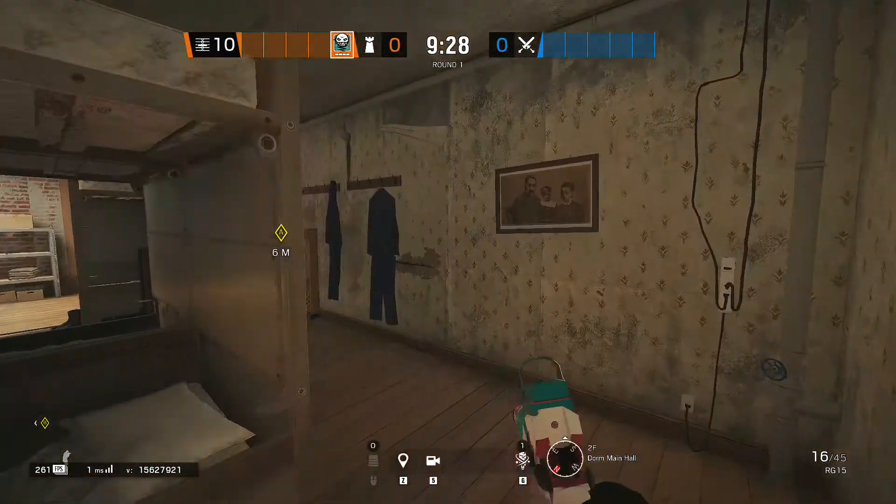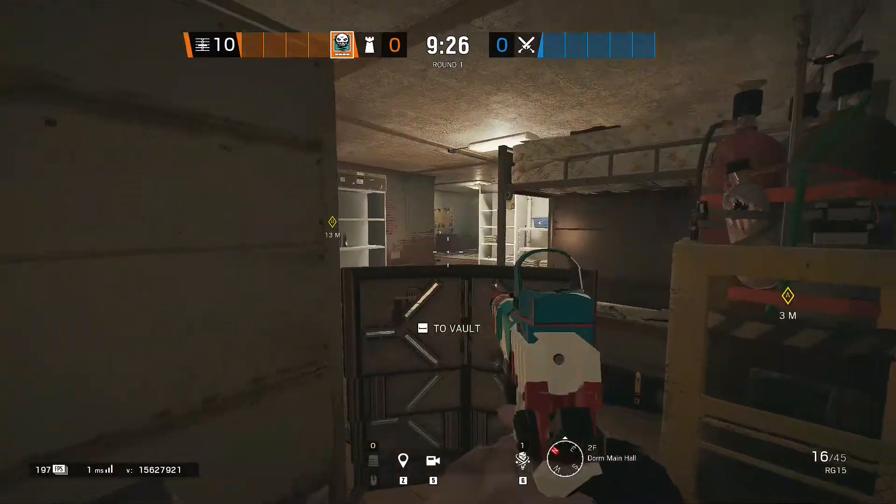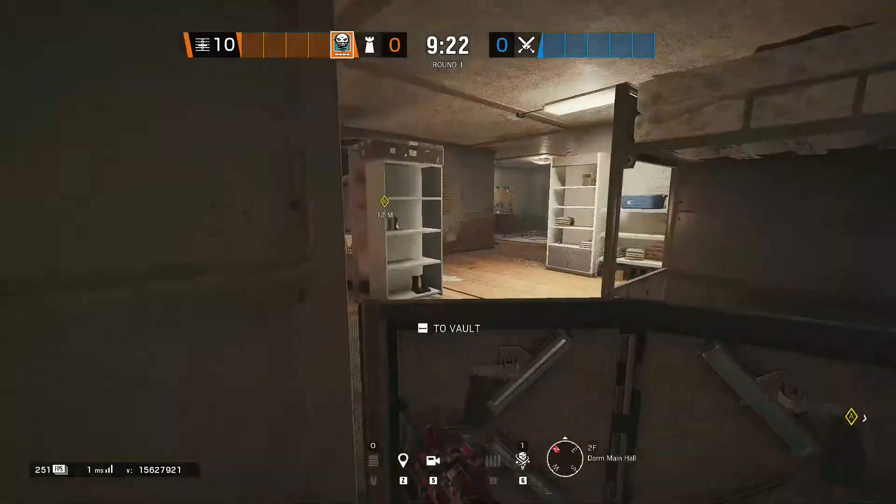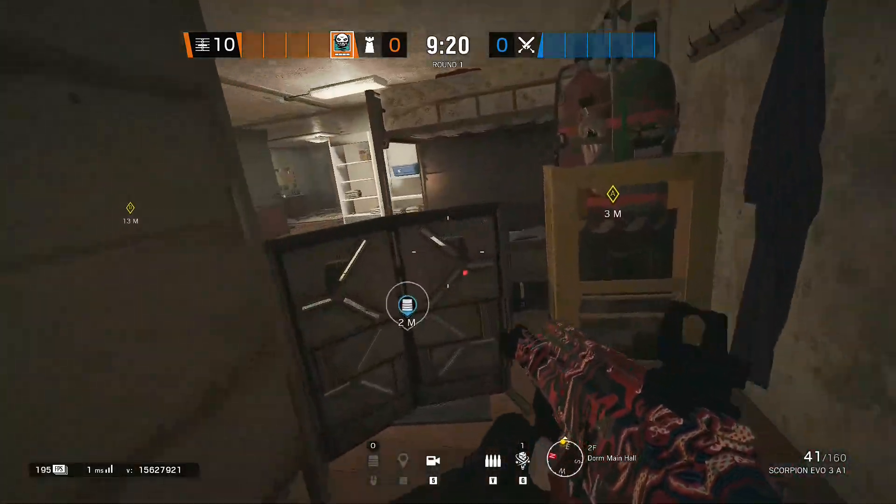Welcome to the third episode of 1Strat. Today we're going to be defending the second floor of Oregon. We're going to be playing Ela, using the Scorpion and the deployable shield.